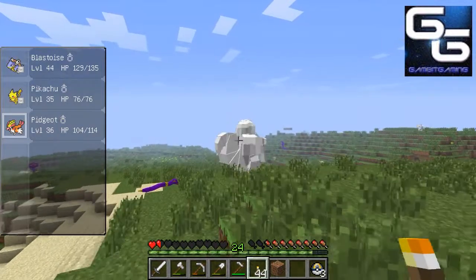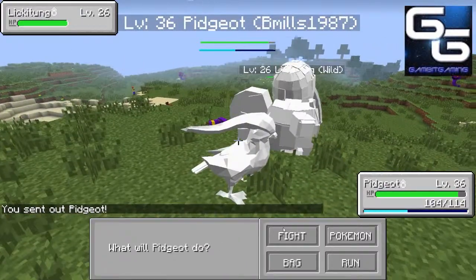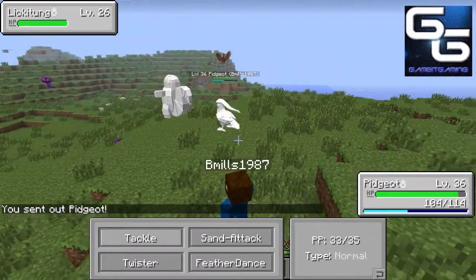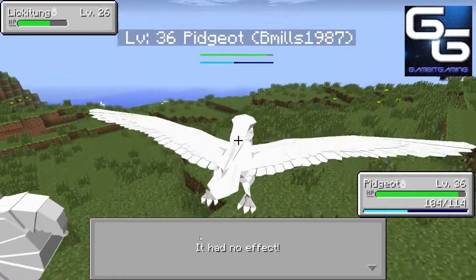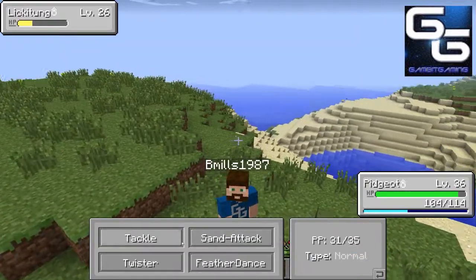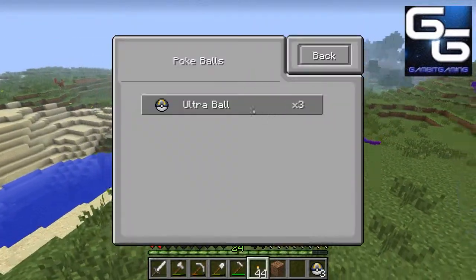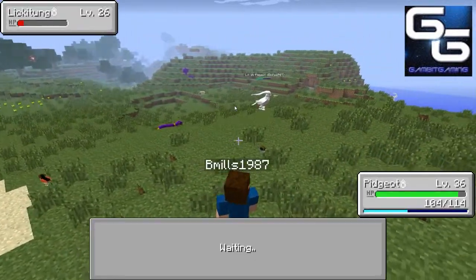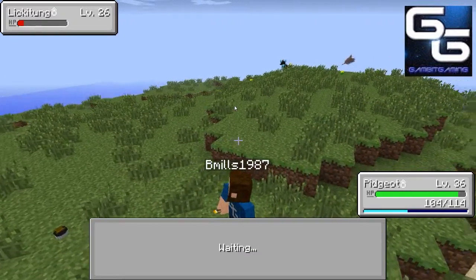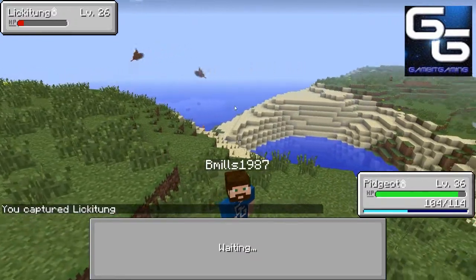Let's try to catch a Lickitung — Lickitungs are cool. This one's freaking ginormous. Alright, let's try to catch this. My Pokemon are glitched out, that sucks. Let's try a tackle — we'll do two or three of these. I'm afraid to do one more, let's try a Twister. Ultra Ball — I'm only gonna use probably just one on this. I caught Lickitung! Oh, that's cool.